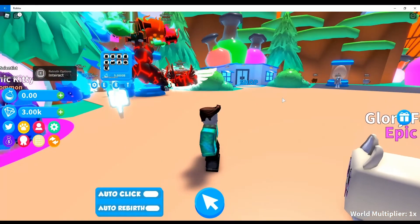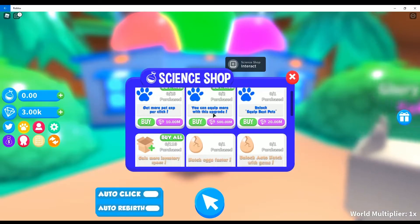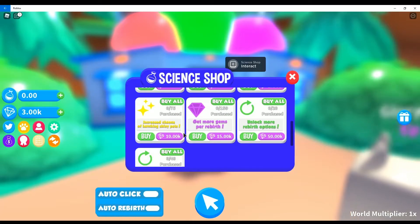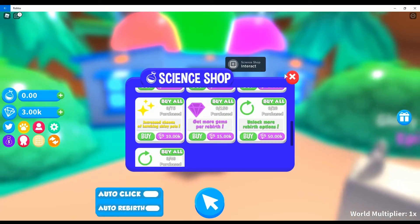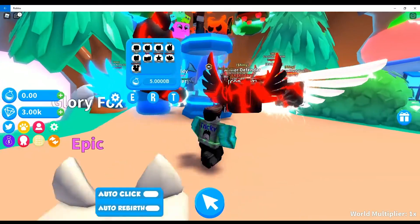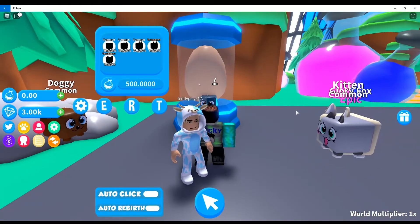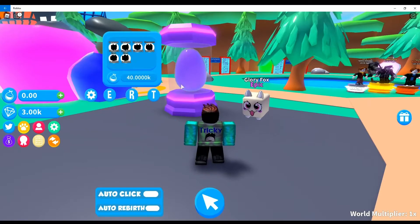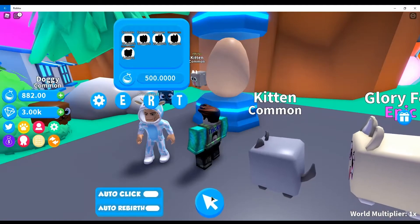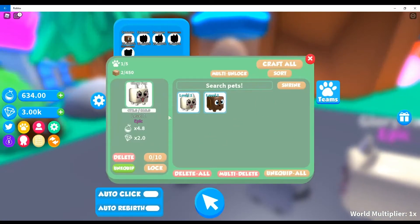There is a shop — what can we do in the shop? This is where you get gems and upgrades. There's an increased chance of hatching shiny pets for 10,000 gems, and this one is 40,000. This one must be 500 — yep. How many can we equip? We can equip five.